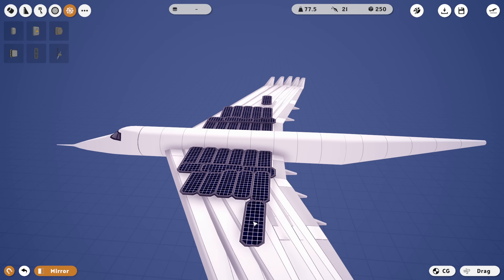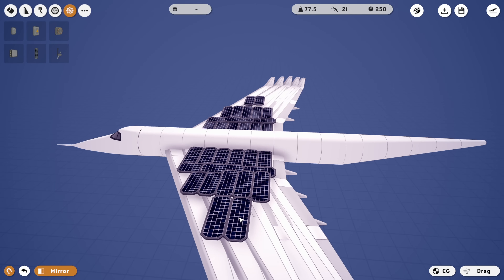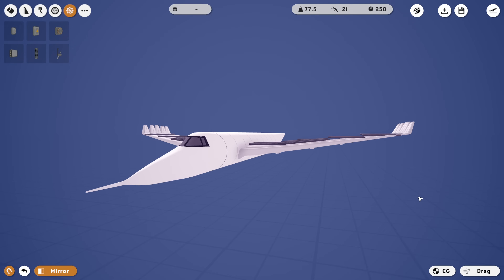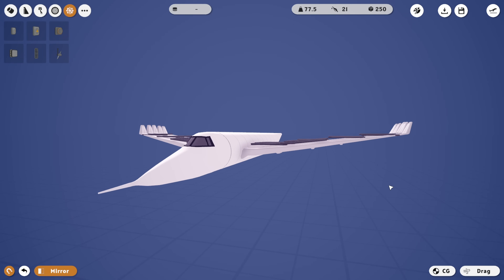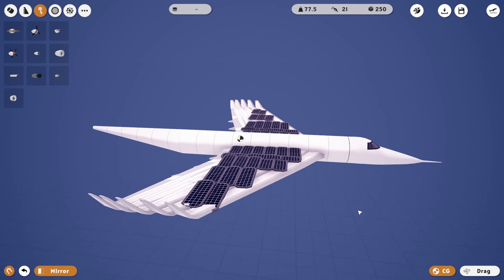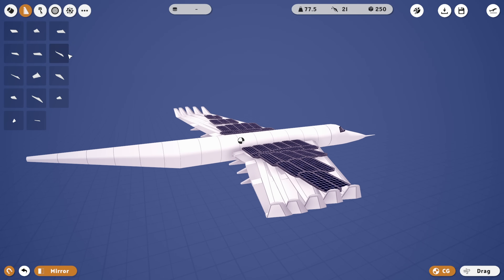That's pretty good, but I want a few more. Let's add another three right here — one, two, and three. And then maybe another two next to that if we can fit them. They are overlapping a little bit, but that's fine. They're also a little bit wobbly on the wings. Drag is a bit of an issue, but we're not gonna worry about that just yet.